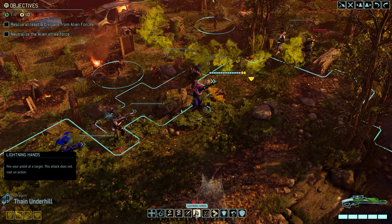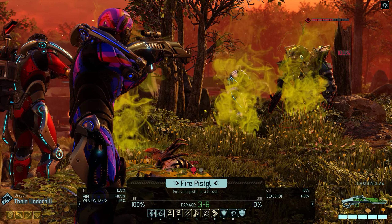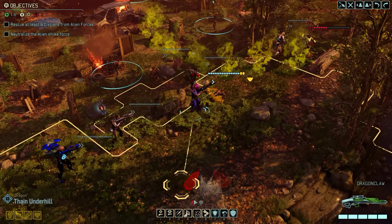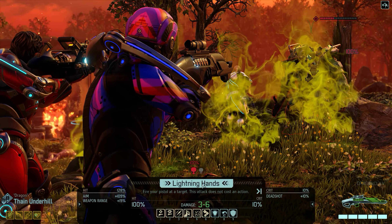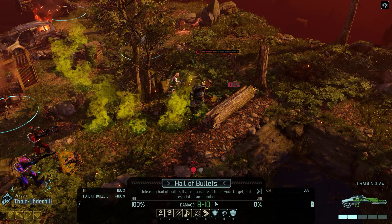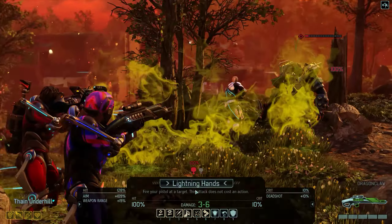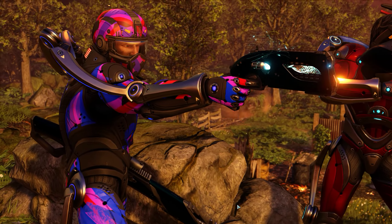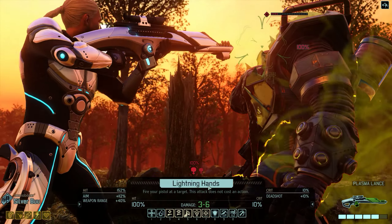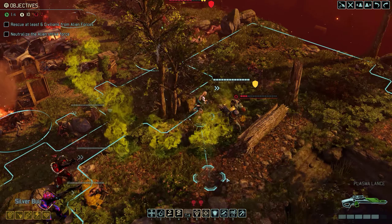I think I'm going to use Thane here to do some fun things. Shooting the pistol with my first move does not end my turn, so I'm going to do that. I can't reach the andromedon down there, I can't do the hail of bullets either. I'll just kill off this one and leave the others to deal with it. You can reach that muton with the Lightning Hands — okay, three damage, better than nothing.